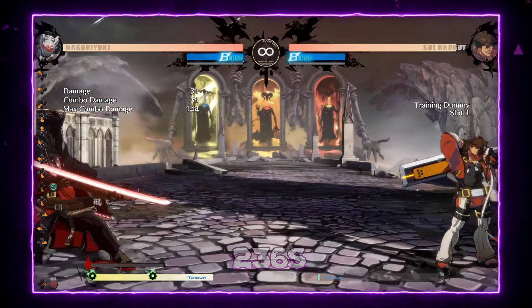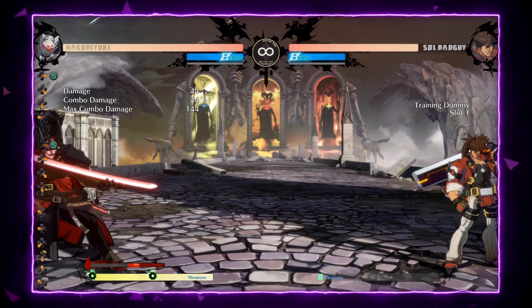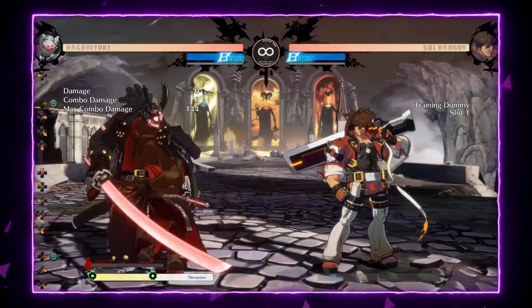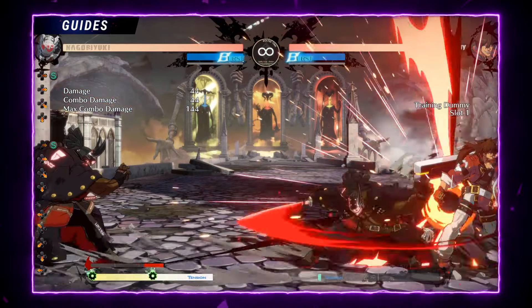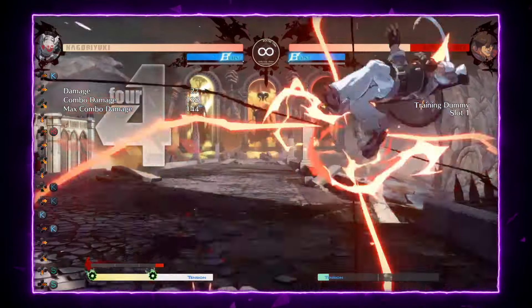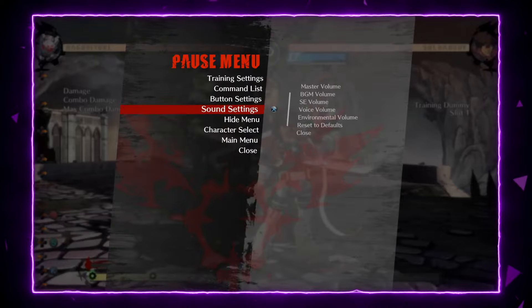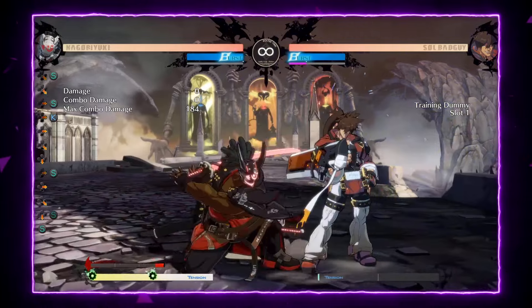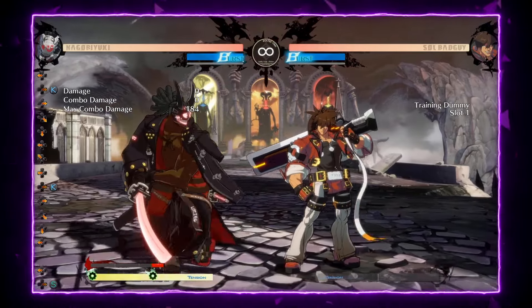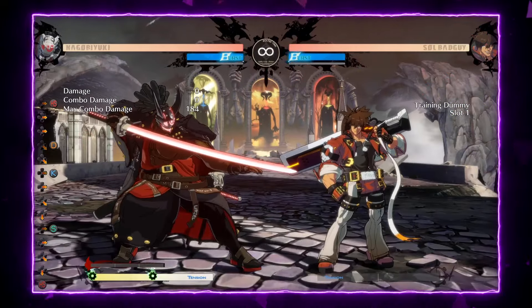What about the specials? We have Sarameyugi — the clone. It's really good. Nago spawns a body double of himself, like a projectile. In this patch, that move got buffed, so now it's really good as a combo tool to extend combos. It also helps keep the opponent guessing on pressure, and it covers the forward dash to make it safer.